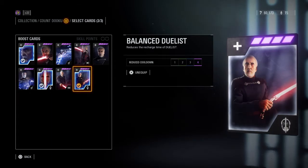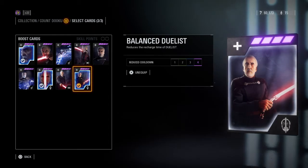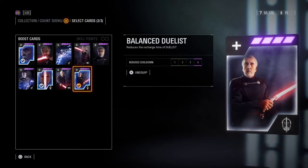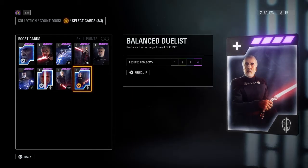Moving over to heroes versus villains. The first star card you're going to want to use is Balance Duelist. This reduces the recharge time of Duelist by 4 seconds. This card makes it so you have Duelist active as much as possible so you deal extra damage and you're faster. In heroes versus villains, this card is a must.